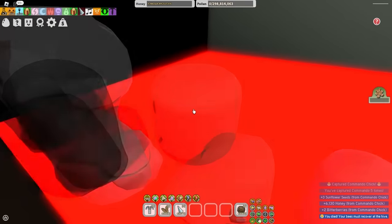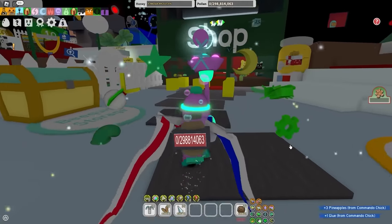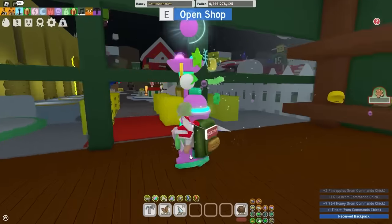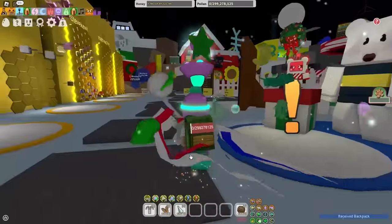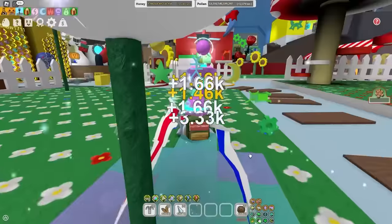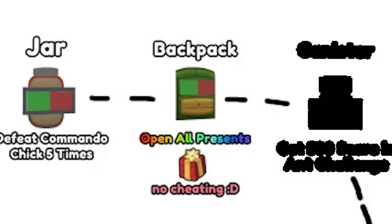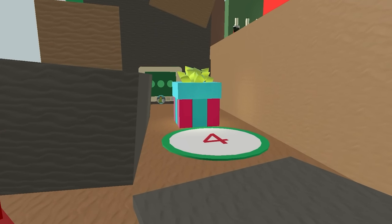Now that I captured the Commando Chick five times using the Jar, it's time to move on to the backpack. Oh, look at that drip - it's just insane. Imagine pulling up to school looking like that.